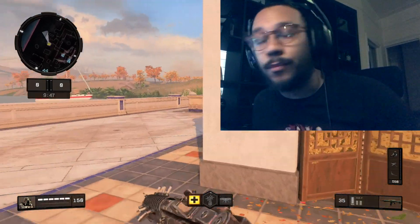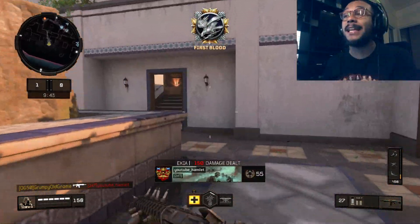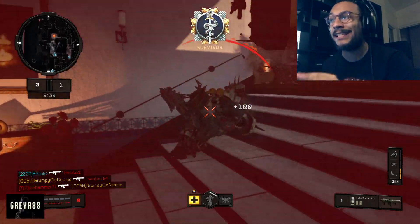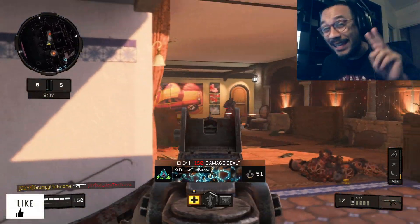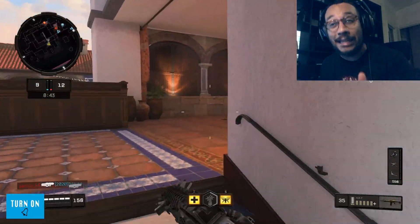Hey, what's going on guys, how you doing? It's your boy Gray here, welcome back to the channel. Ladies and gentlemen, in today's video we're going to be taking a look at one of my favorite Mastercraft camos in this game, and it happens to be for one of my favorite weapons — the ICR-7. This is the ICR-7 Mastercraft, the second Mastercraft camo for this weapon, and it's called the Gearhead.